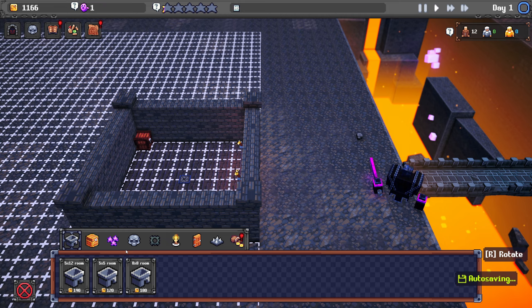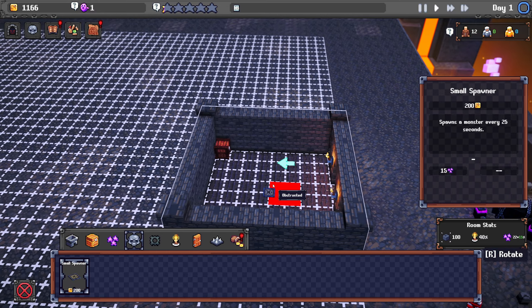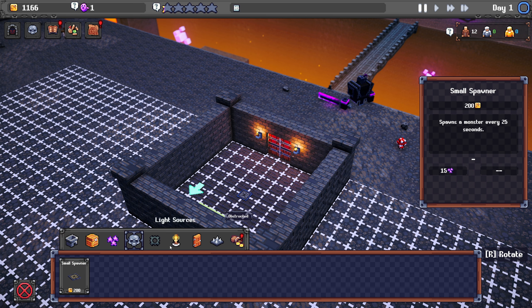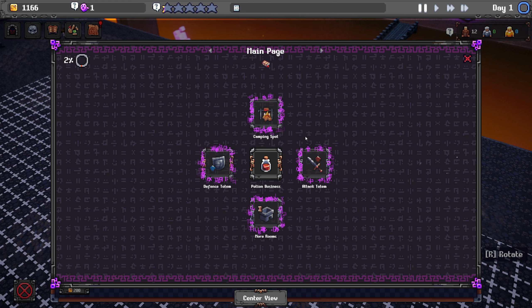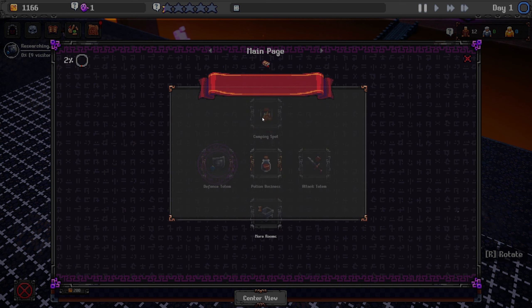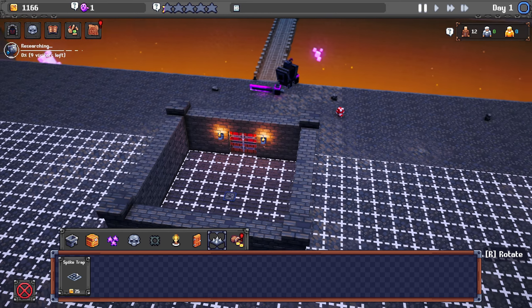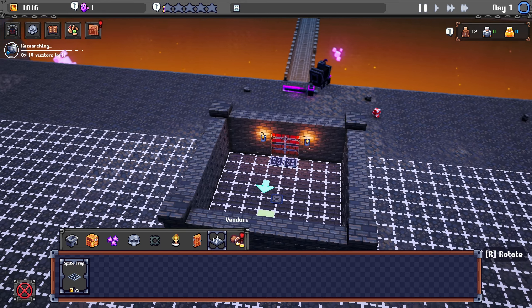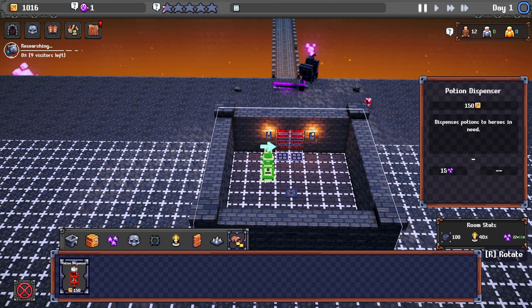Can I build another spawner? Yes I can! And can I rotate stuff now? Let's put it on pause while we think. I can build a trap. We've also got new research — a camping spot and a defense totem. Defense totem sounds good, doesn't it? We're researching defense apparently. Let's also do a spike trap as soon as they come in, and then the potion thing.